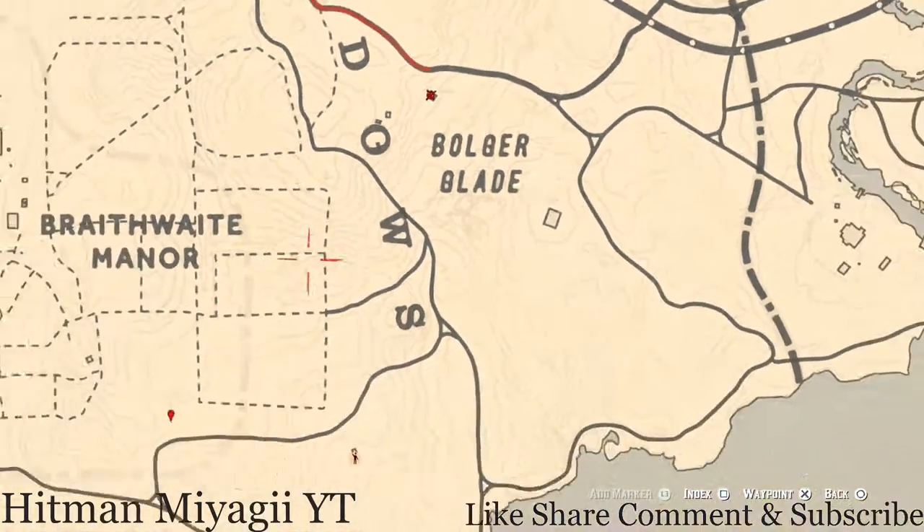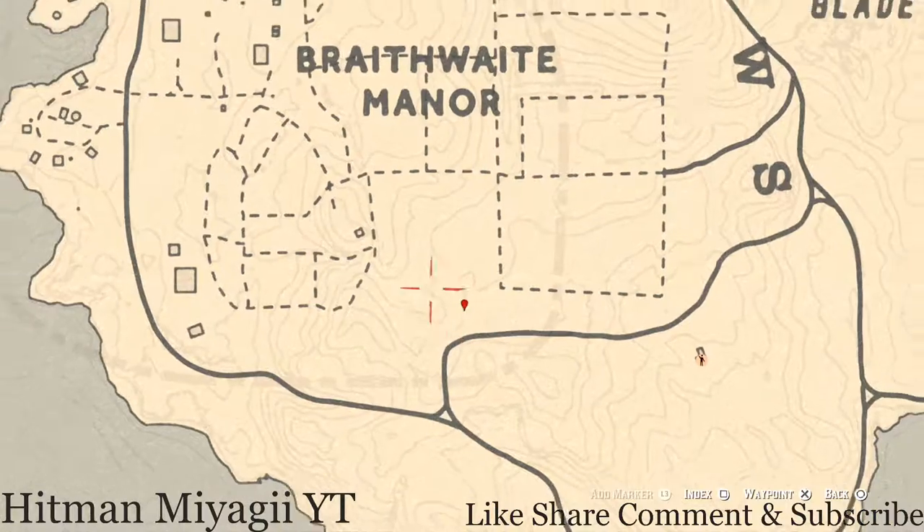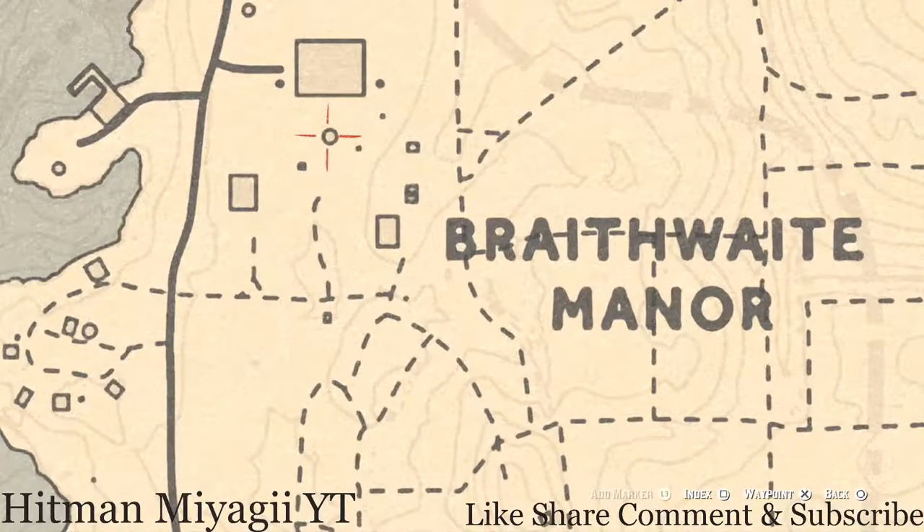Our next marker is a dig spot — you do not need your metal detector for this, but you do need a shovel. Hit your Eagle Eye in this area, right at the edge of the cotton field over here. You should see the indicator, the sparkly dust that sparkles up from a dig spot. In this dig spot you guys will get a random arrowhead — I cannot tell you what arrowhead it is because it is randomized.